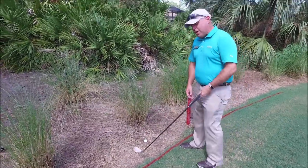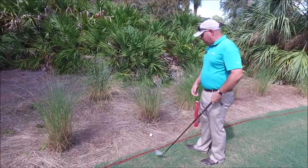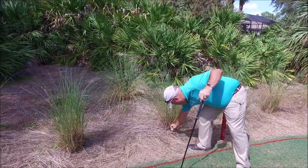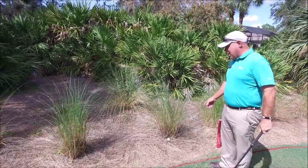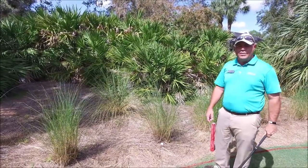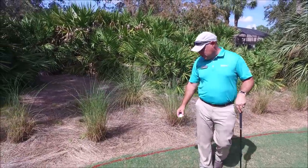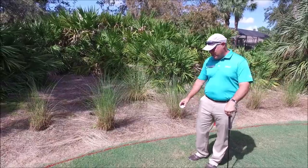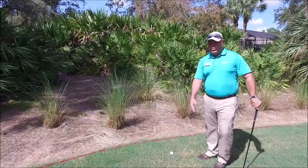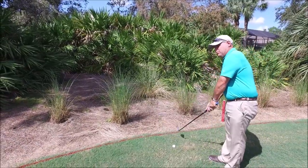When I go ahead and try to take my stroke, I can ground my club as you can see here. Now if this ball was maybe a little bit closer to the grass and I couldn't get a club on it, then I have the option of dropping it where it last crossed the line under penalty of one stroke. With the new rules, you have to drop it at about knee height, put your ball in play within two club lengths from where it last crossed, and go ahead and play my next shot.